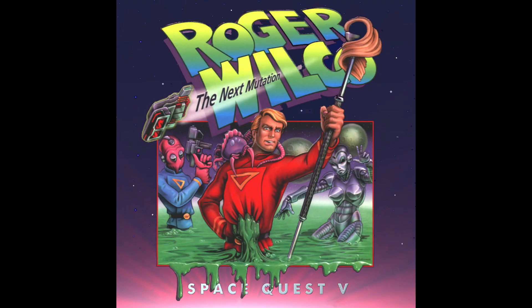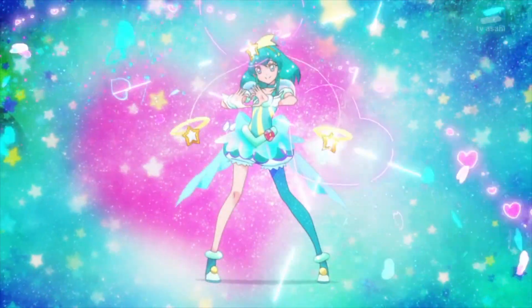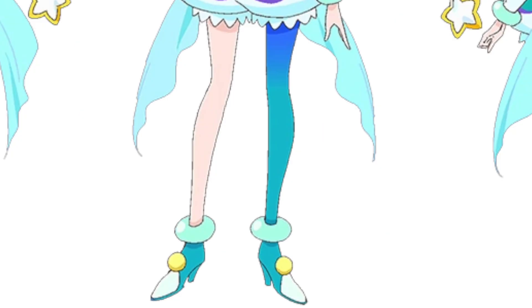We loves us our space janitors on this channel, so we'll be using her hero form, Cure Milky Way, as the basis of our color scheme. It's got a nice strong teal as its primary color, mixed with a bit of pink and yellow. There's also a fun fashionable asymmetry with how only one of her legs has a stocking on it, so maybe we can work that in as well.